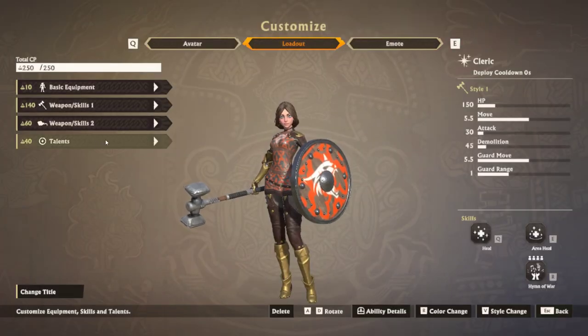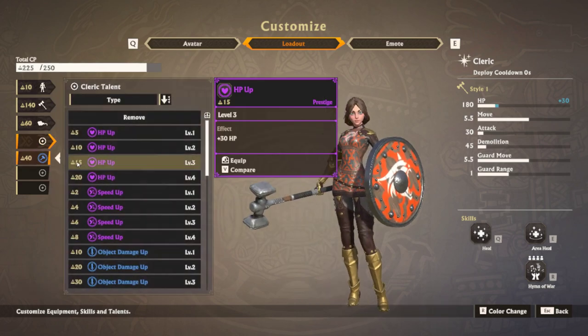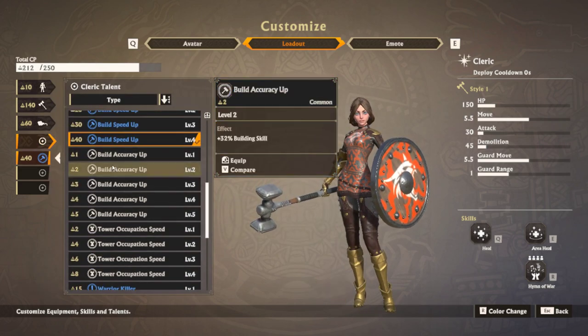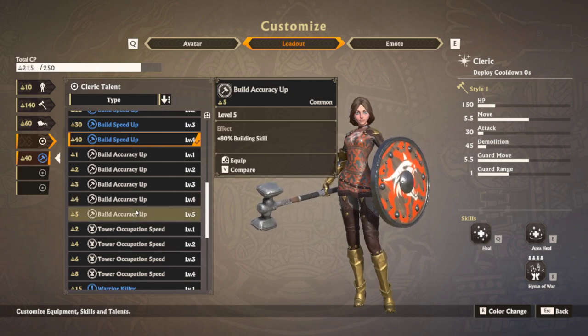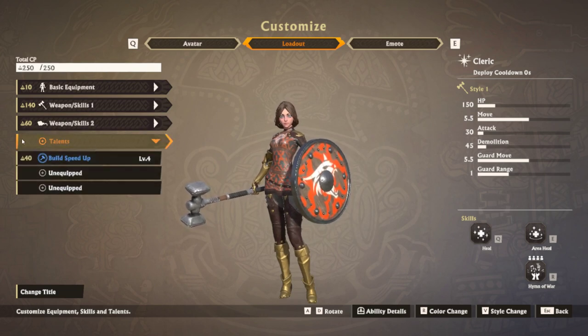For my 0-star, it's basically a builder. For talents, level 4 building speed — you can use level 5 if you have it, but I currently do not own that. You don't need build accuracy up; it just increases the grey area that you can hit for precision building, so it's not a big deal if you're used to building.